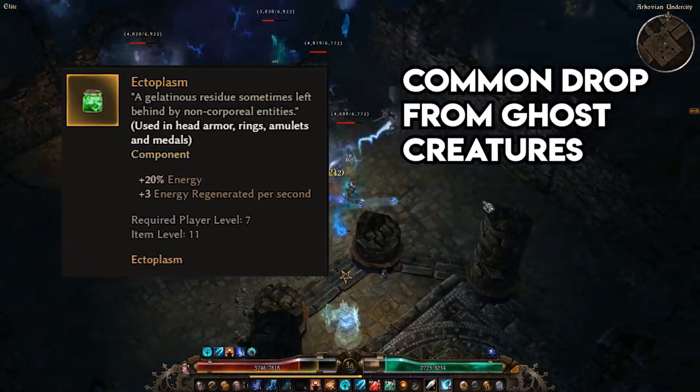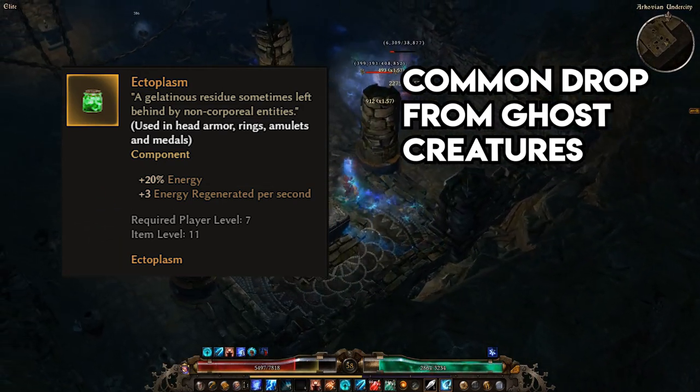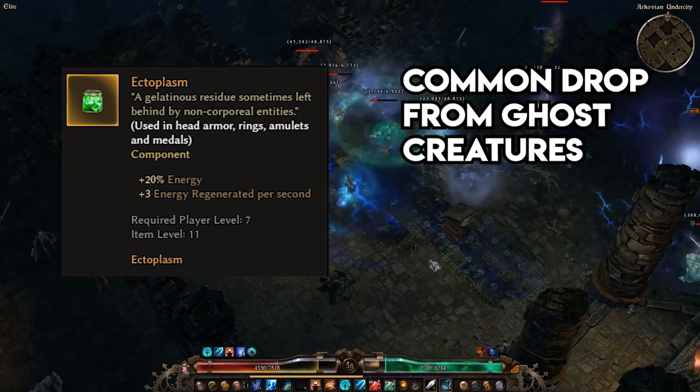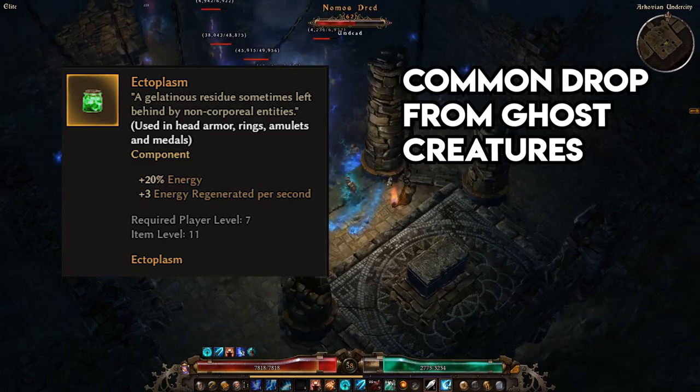Ectoplasm is the miracle cure for any build that has problems managing energy, both by deepening your energy pool by 200 and by giving you a massive 3 energy regen per second. A single Ectoplasm is usually what you need to stave off the energy potion spam in the early game. For the really energy-intensive builds like Albrecht's Etherray or Siphon Souls, a second Ectoplasm might be required.